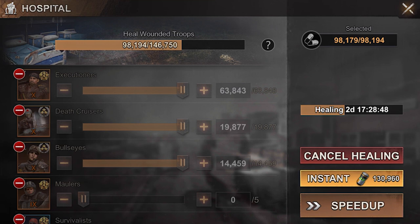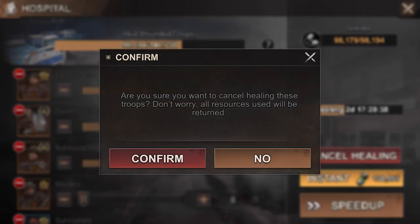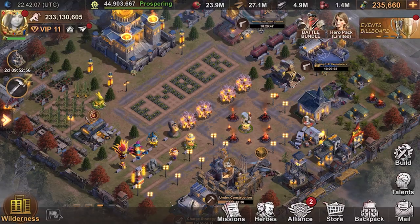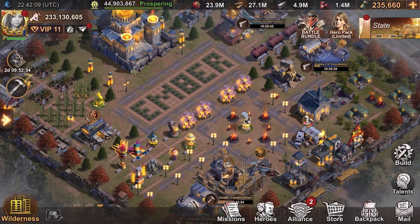If you're like me, you can find yourself in a situation where you accidentally hit to heal everything and you're like, no wait, I didn't mean to do all that. That's fine — go ahead and hit cancel. As you can see, you're going to get all your resources back, so no loss. Go ahead and hit confirm, and they all came back.